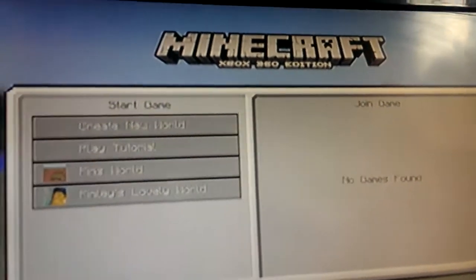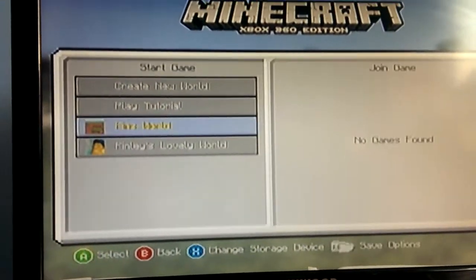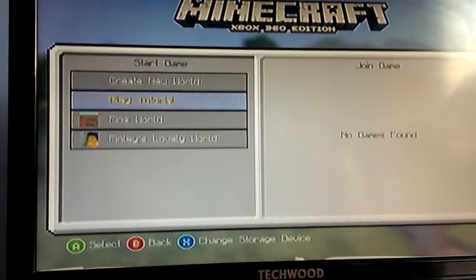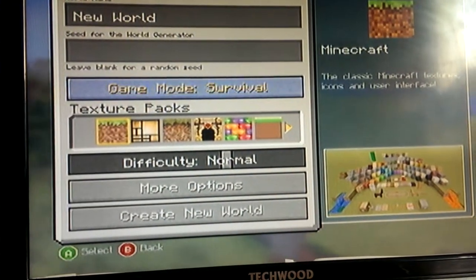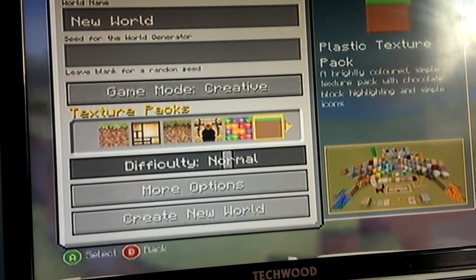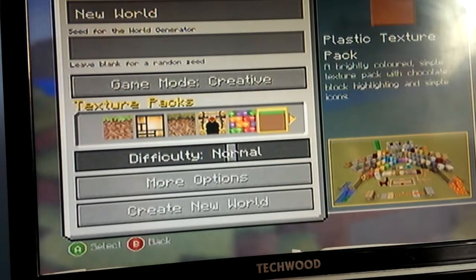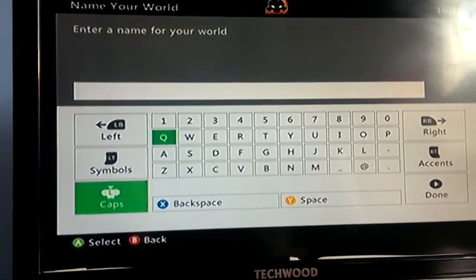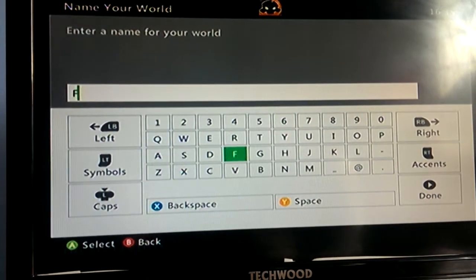These are my other worlds that I played on in survival. I'm going to create a new world — it has to be creative — and I'm going to use the plastic texture pack because we've got it. I'm going to make my new world and it's called Fiddly's World.